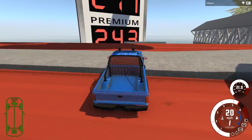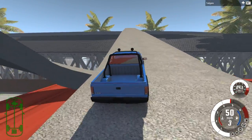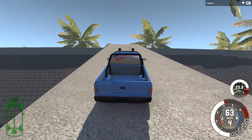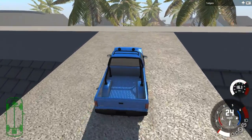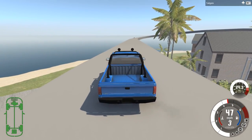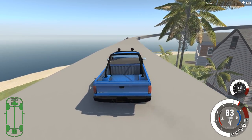All right, can we get up that? Come on — off-road capabilities engaged. Good thing we have the off-roader right there. Otherwise, yeah, we probably would not have made it up that and would have been stuck down there. Going to go back up here to the track and then finish up our lap. I don't know if I'm going to do any more crashes yet — I have not decided. We'll see if I see something that looks like I can't not crash into it.